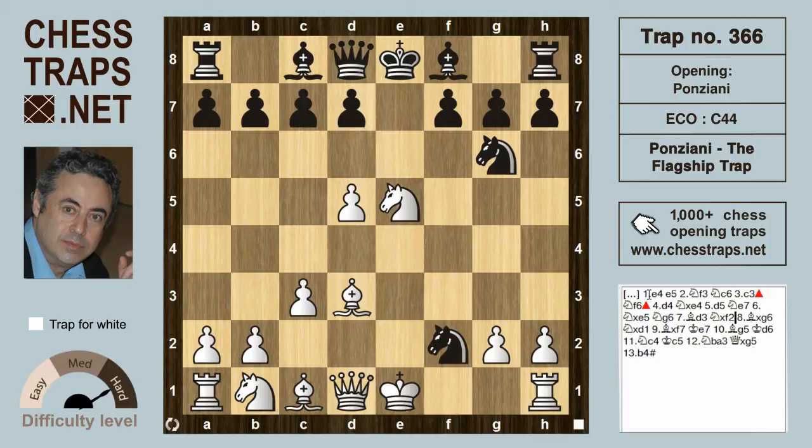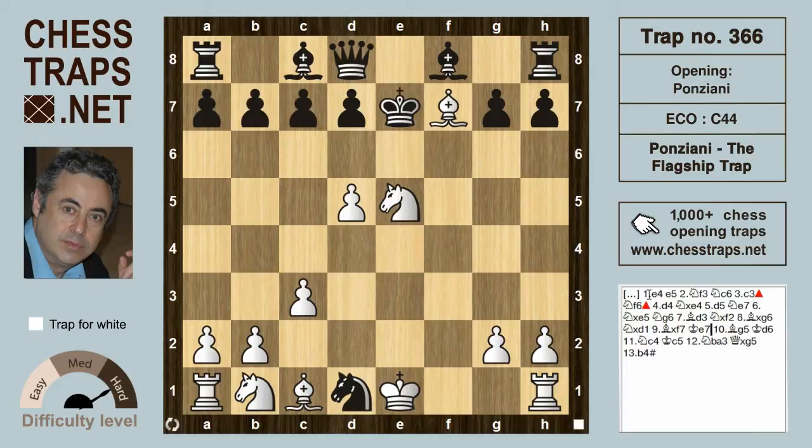White is hoping for king takes f2 and knight takes e5, but after knight takes f2, white happily gives up the queen — because after bishop takes g6, if black continues knight takes d1, it's game over: bishop takes f7 check, king e7, bishop g5 amongst other things, and white wins the queen.